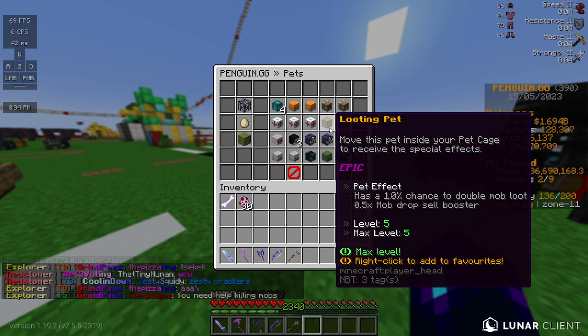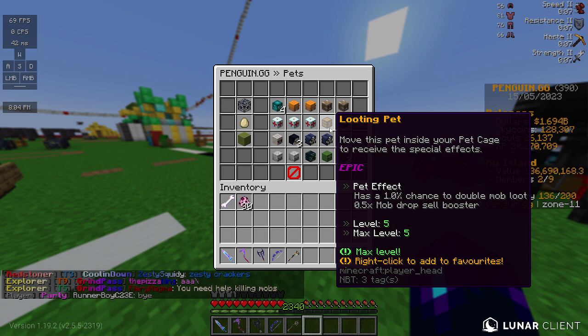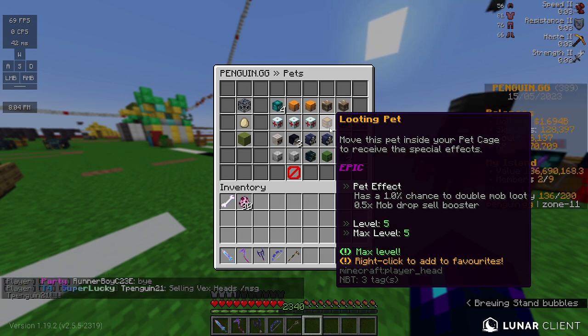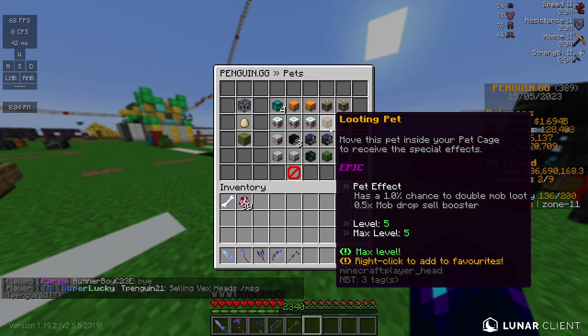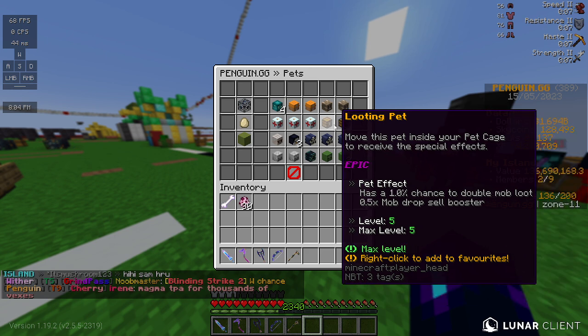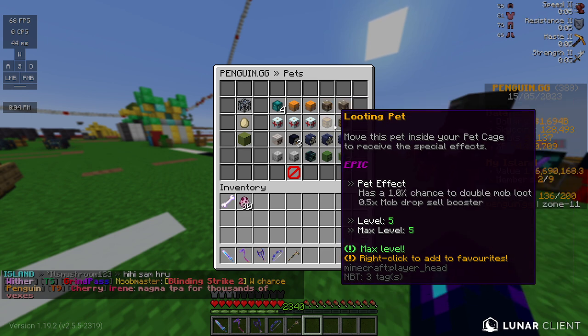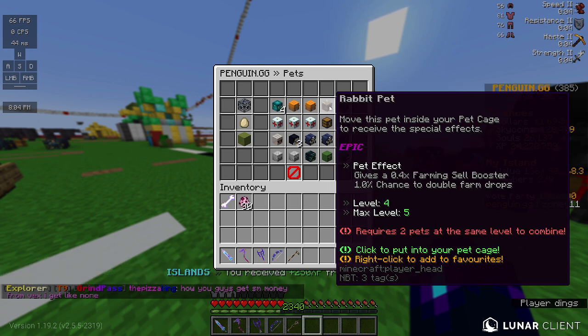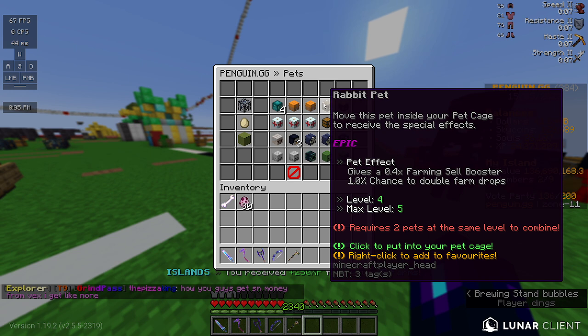The zombie pet just gives you an XP boost. The looting pet also gives you a 1% chance to double mob loot. I don't know if it stacks with the silverfish pet, but if it does, it's good because it gives you a better chance of getting more drops. It also gives you a 0.5x mob drop sell multiplier, so it's kind of like a booster.